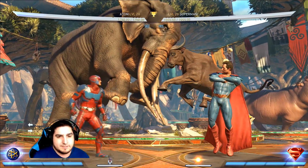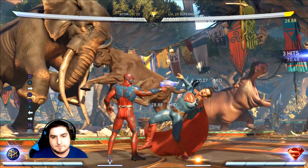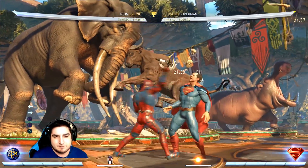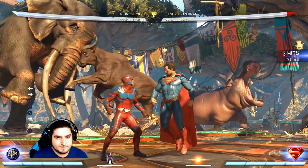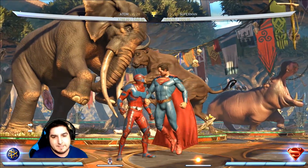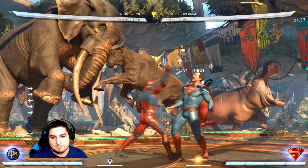He can also combo using his enhanced gunshot, as that will recapture them. You're going to use strings such as 1-1-2 or back 1 that will link into the enhanced, and then it's going to be pretty similar to our last combo. So let's say we do 1-1-2 into that.